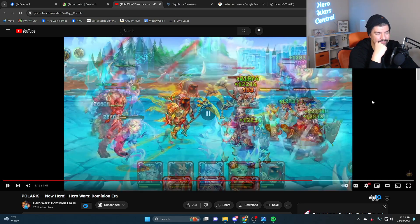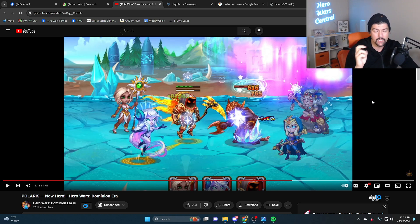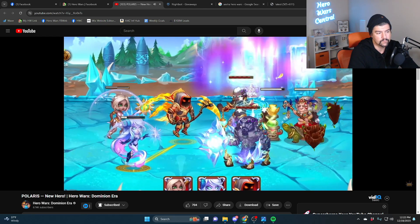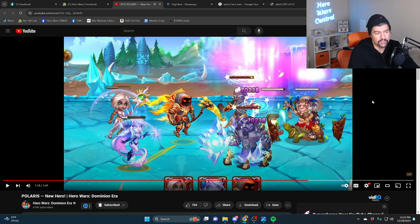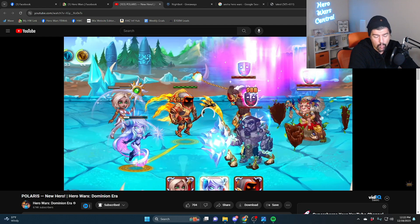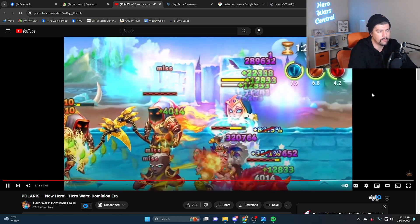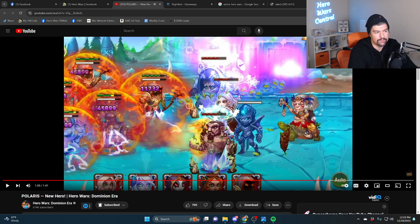It freezes nearby enemies for a few seconds and blocks their energy gain. The frozen enemies also have much lower magic defense. They do look like they can't move and they're not attacking. Frozen foes are vulnerable to magic damage. You can see they have the stun animation above their heads, so they must be stunned. So the question is: does this prevent them from doing any attacks at all? Is it blocked by Sebastian, Nebula, Chorus, and Celeste? Or is it just that they cannot gain additional energy while frozen?